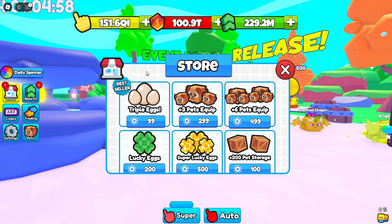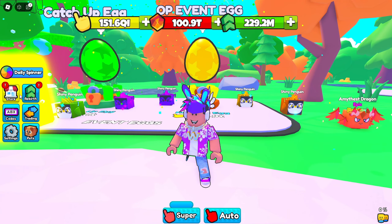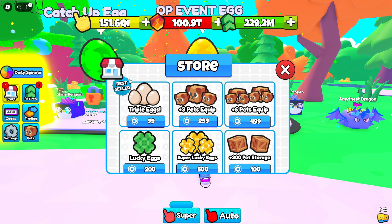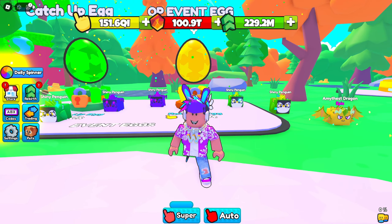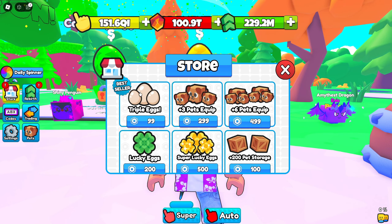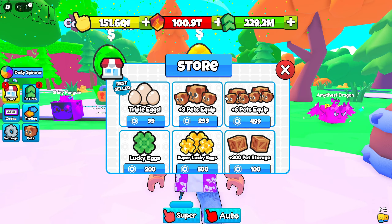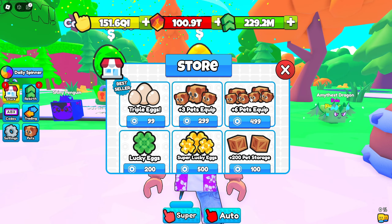Obviously, Triple Eggs is the best seller for a reason — you can only hatch one egg unless you buy Triple Hatch, and this game pass literally gets sold around 30 times a day. It's the top-rated game pass, which is why it's the best seller. If you only have 99 Robux to spend, get Triple Eggs — you'll be able to hatch so many more pets. This is the one pass to buy if you can only get one.